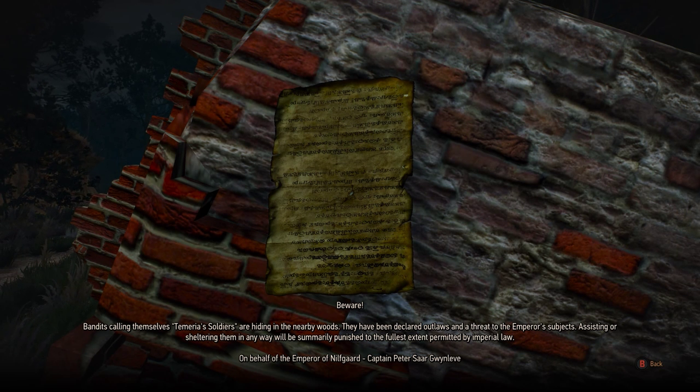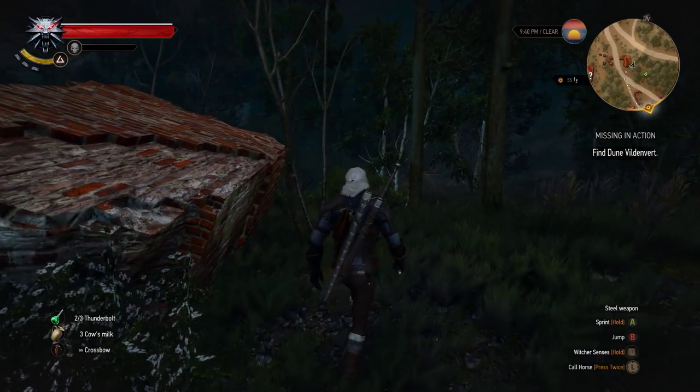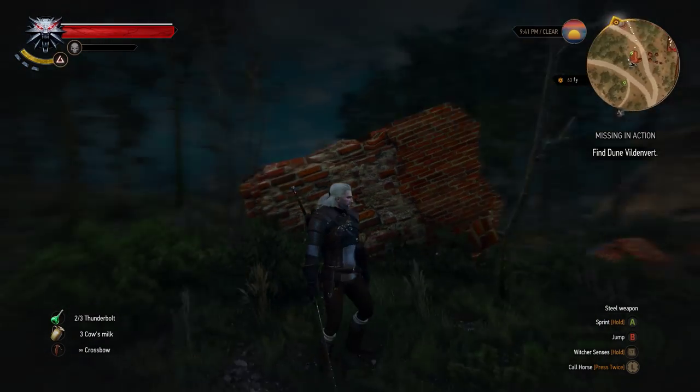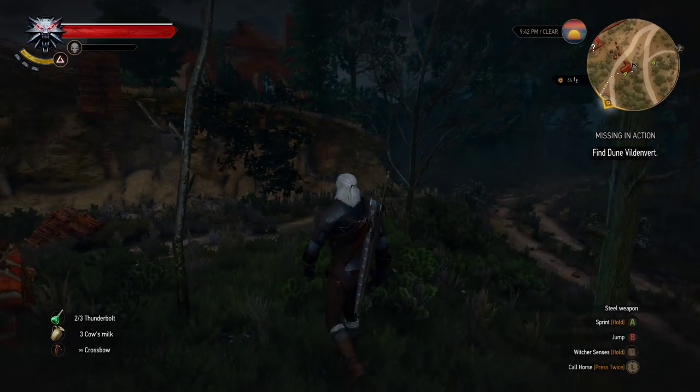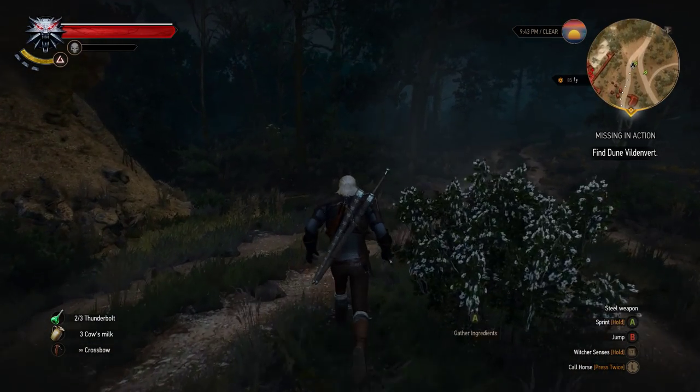There's a notice: 'Beware — bandits calling themselves Temerian soldiers are hiding in the nearby woods. They have been declared outlaws and are a threat to the Emperor's subjects. Assisting or sheltering them in any way will be summarily punished to the fullest extent permitted by imperial law. On behalf of the Emperor of Nilfgaard — Captain Peter Sar.' So yeah, I think this doesn't even look like a bridge. I have no idea how to get up there — it looks like there was a bridge on this side, but it fell down.